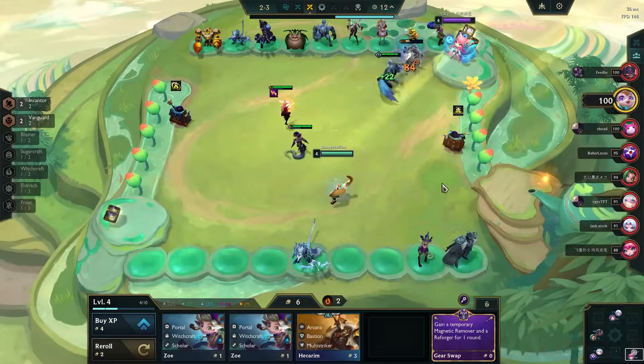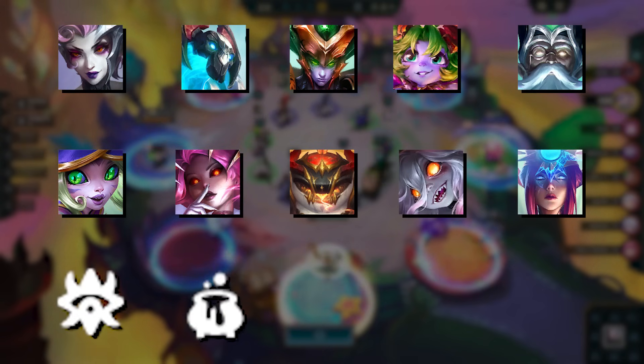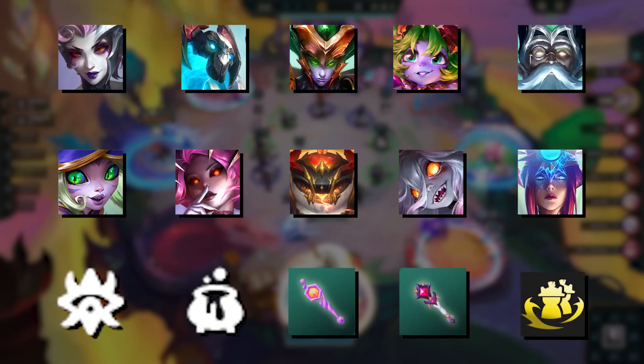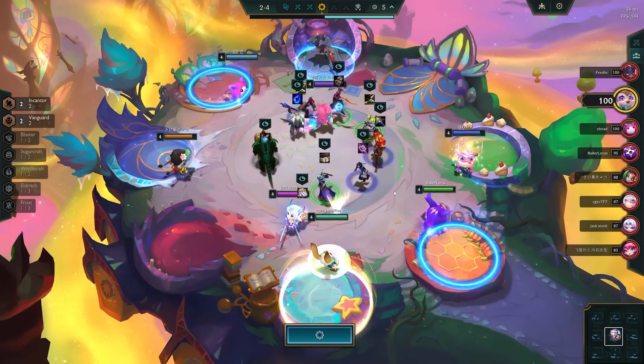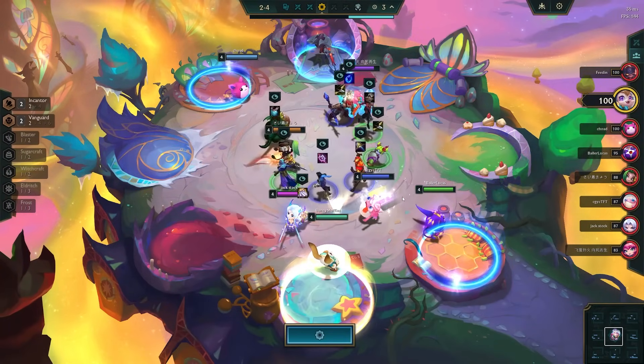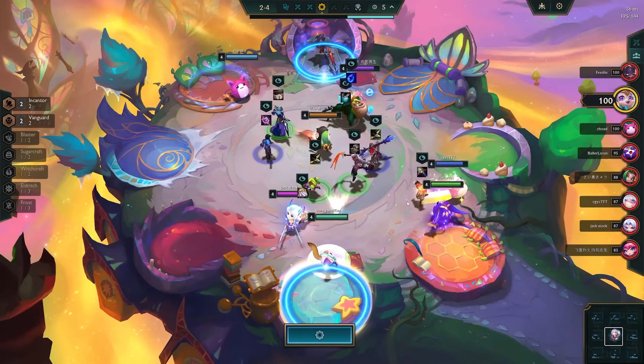There are quite a few stun sources: Elise, Galio, Shyvana, Tristana, Zilean, Niko, Nami, Tam Kench, Briar, Camille, Eldritch, 8 Witchcraft, Aftershock, Earthquake, Crash Test Dummies, Eternal Winter, and probably a couple others. You could have almost unlimited stun effects, whereas for Burn, Shred, and Sunder you typically only need one source.